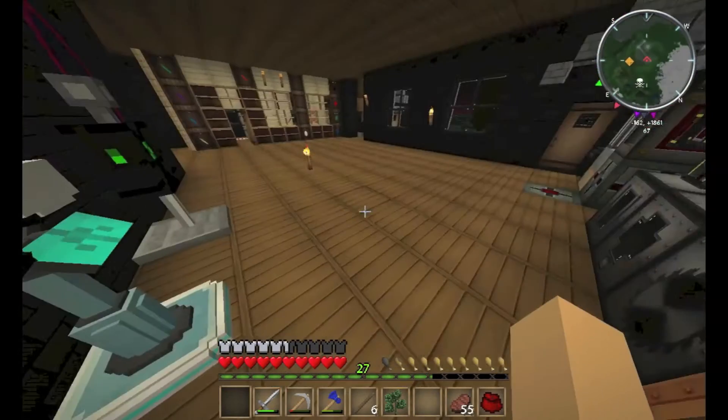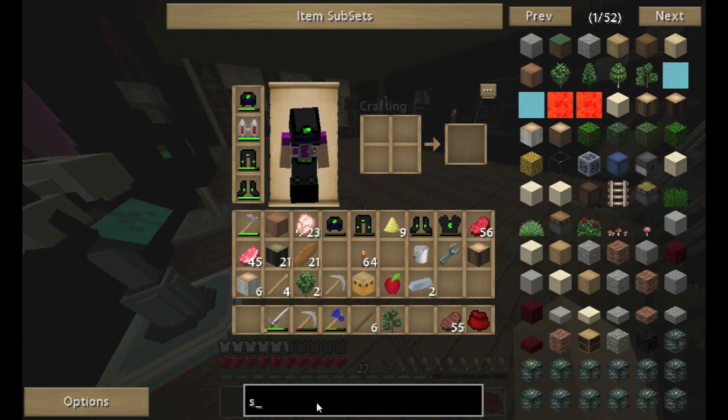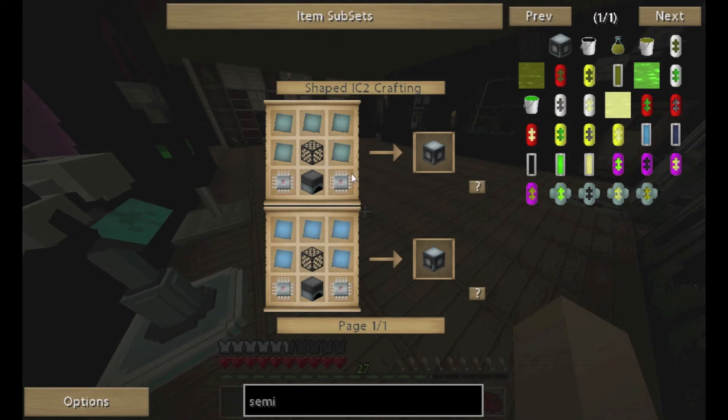Now we can start to think about the semi-fluid generator. I've pretty much built the nano armor now, so the semi-fluid is next — we're making good time here.